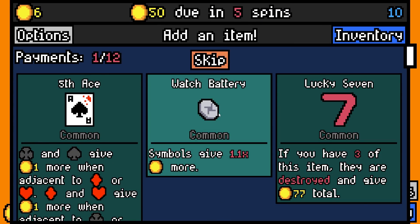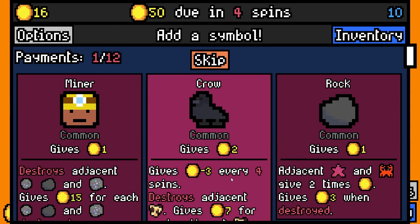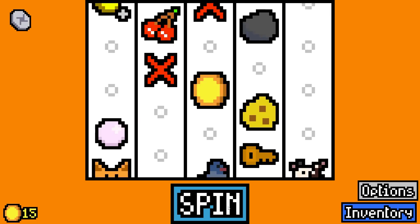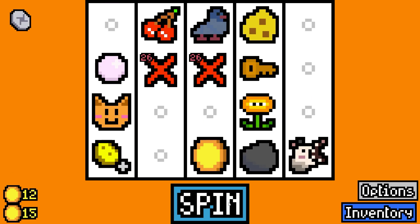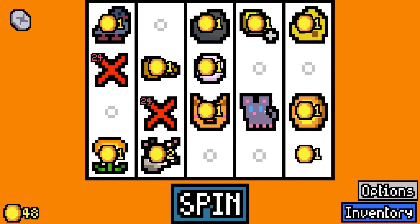Watch battery - symbols give 1.1 times more gold, let's do it. We'll add a rock just in case we get crabs again. We'll add milk for the cat - nice, that gets drunk straight away. We'll add a mouse here to eat the cheese that we added.